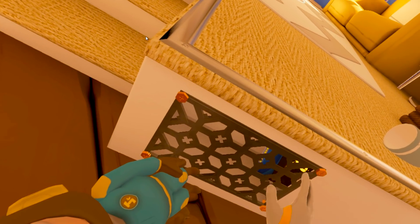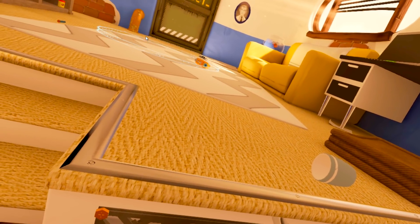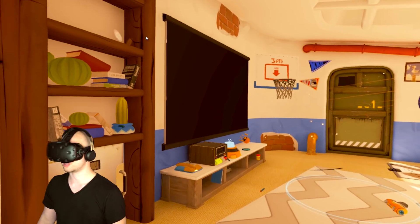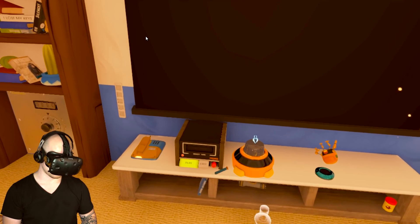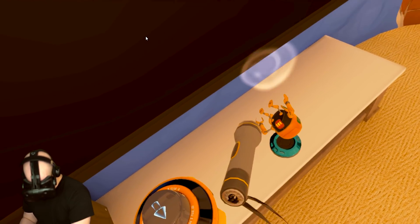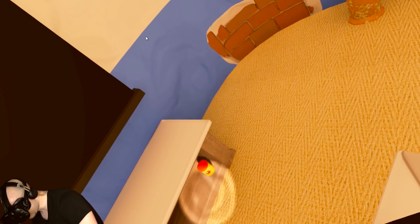Wait a minute - there's something in the air vents. I see something in there, but I don't have a screwdriver. That's a wrench, not a screwdriver. I don't think that would work very well. Why is the game telling us to teleport up here and press this button? I see some other tools - a flashlight. Cool, that's great. I don't really know what that's for.